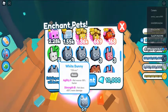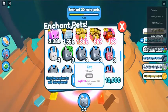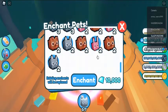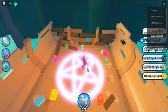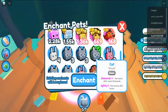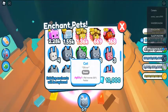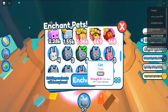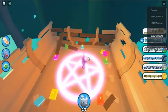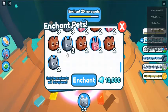Enchanting Pets in Pet Simulator X. You can enchant pets in Pet Simulator X by spending 10,000 diamonds on the pet enchanting circle located in the new Fantasy World location. Each time you enchant you will have to pay 10,000 diamonds. The enchant that your chosen pet receives is completely random, so you'll need some luck to pull a good one. Note: every time that you enchant, any previous enchantment on that pet will be deleted, so make sure you really want to do this before going through with it.